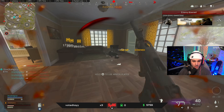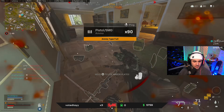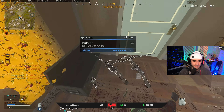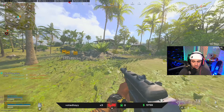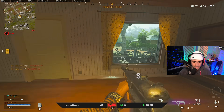Whoa whoa whoa buddy — you were supposed to be dead! What the hell are you doing alive? Big green, brother — if not we can swing for you. Actually, I don't think there's anybody in here.